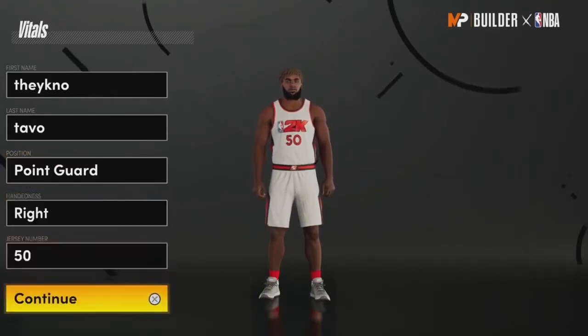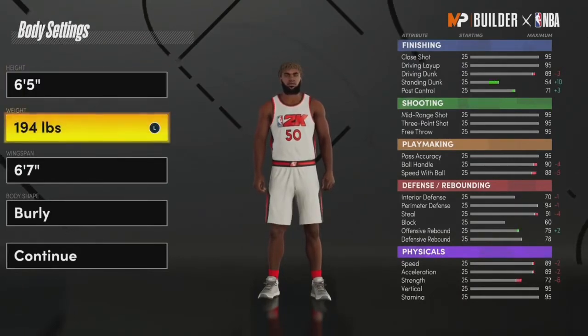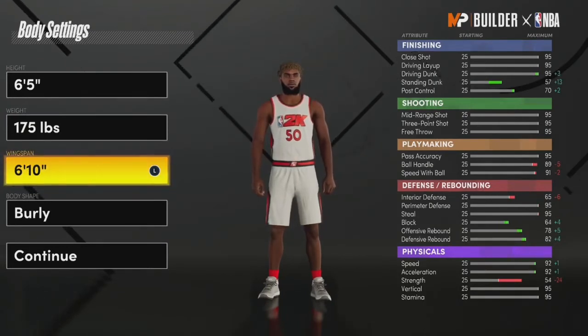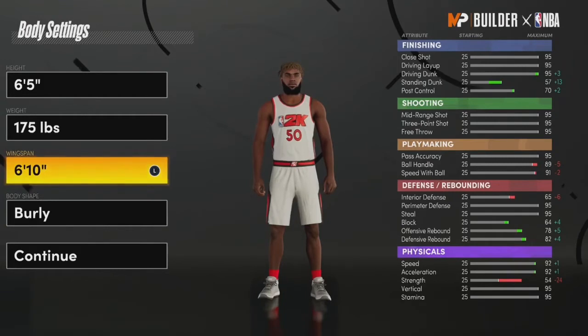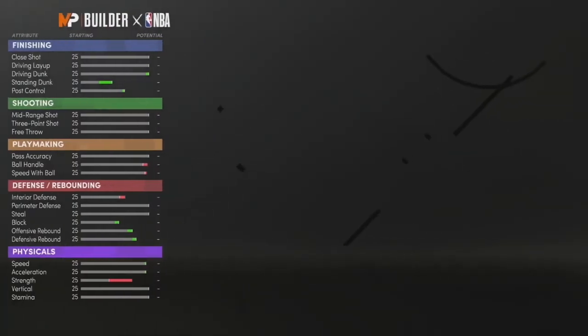You wanna be a point guard, any hand, any jersey — it doesn't matter. For your height you wanna go 6'5". Go with the lowest weight so you can be as fast as possible as a pure sharpshooter. For your wingspan, go 6'10" — this gets you your 95 dunk and contact dunks. For your body shape, you can go with anything, just go with whatever fits.